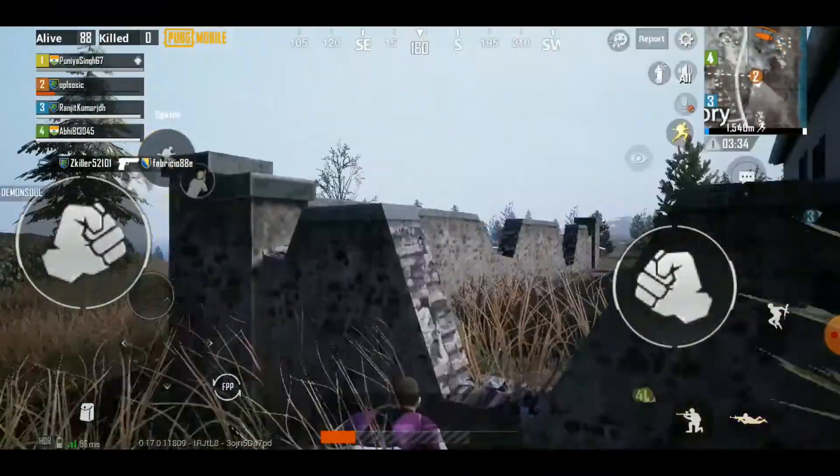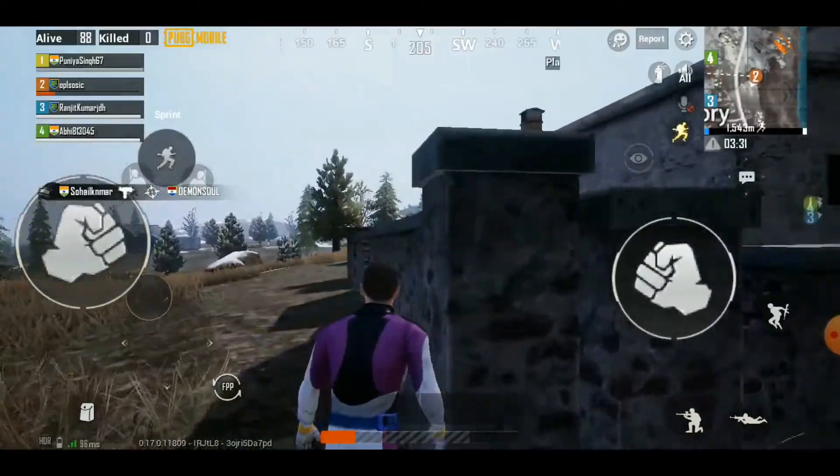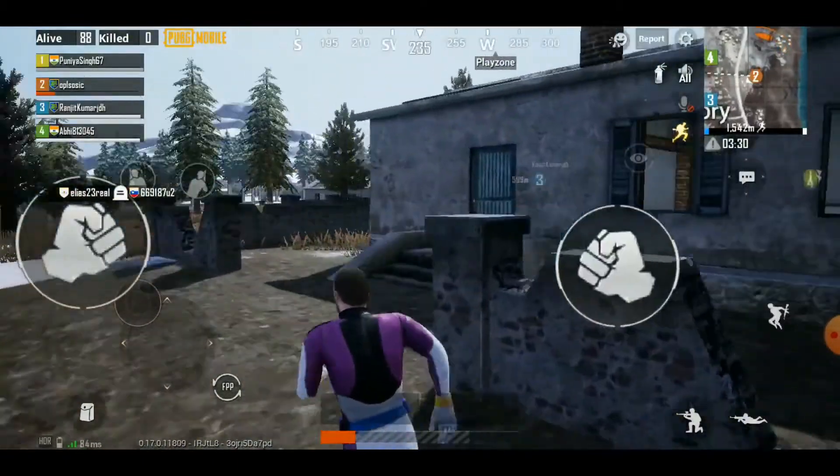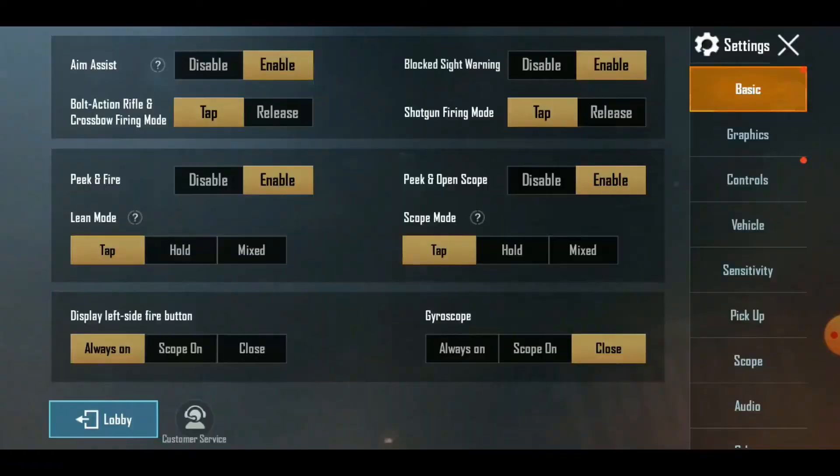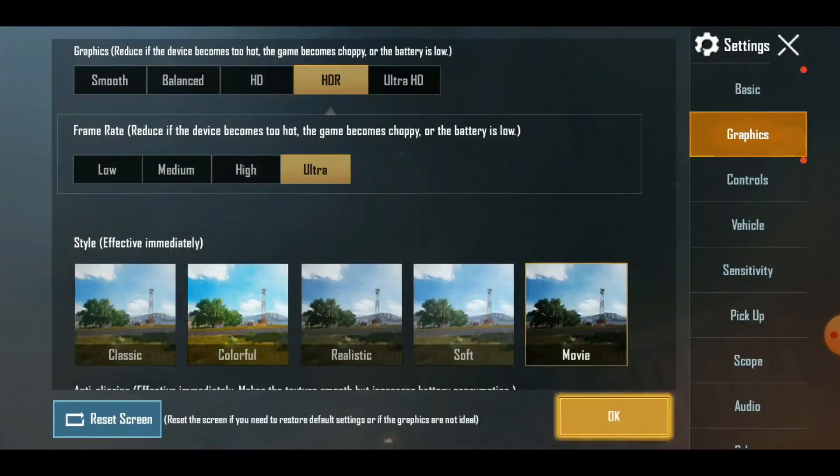You can also change the color tone in the game — options include Classic, Colorful, Realistic, Soft, and Movie. I'll go with Colorful, as it makes it easier to spot enemies.